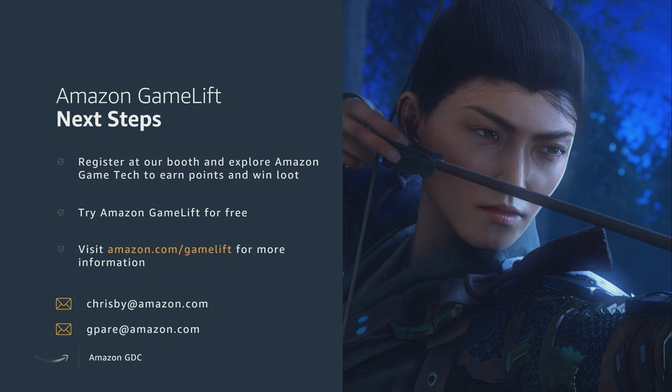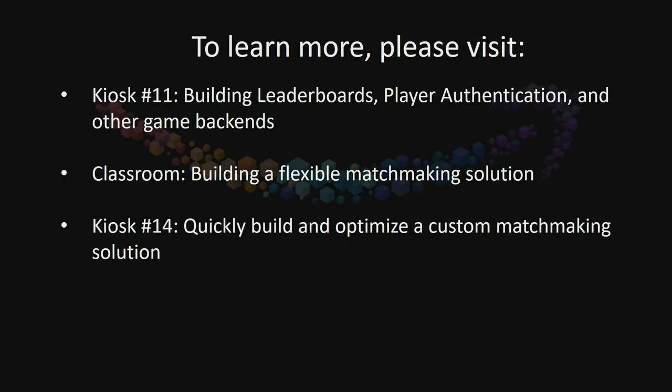Next steps: check out our booth just around the corner. Try Gamelift for free — there are 125 free hours every month. We have forums too. If you liked our talk, didn't like it, or thought we should have mentioned something, give us a ping. There's also a Gamelift 201 session tomorrow — it digs into matchmaking. Gamelift provides a managed matchmaking experience called FlexMatch, covering how to take a globally distributed player base, group them effectively, and put them in the lowest latency servers possible. That's tomorrow at 1:30. I'm Chris, he's Jeff — thank you!